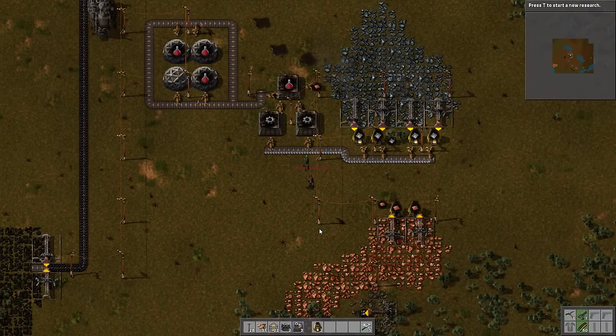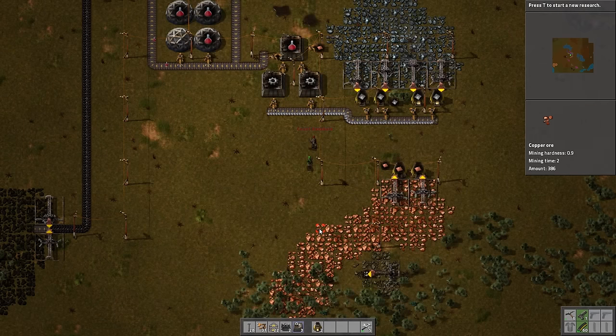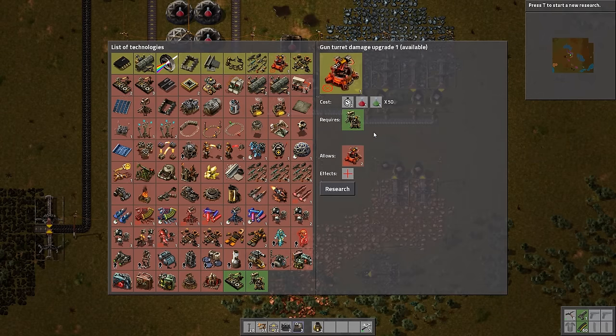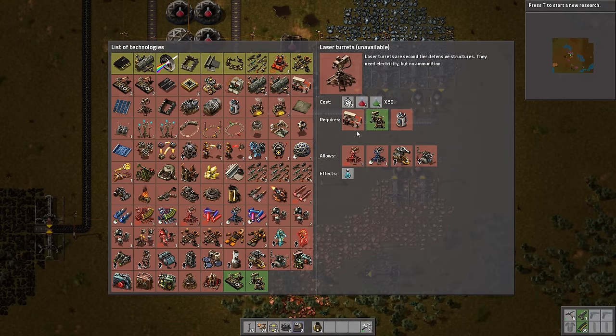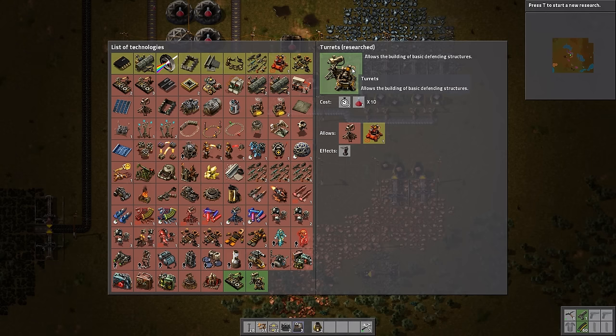Turrets have been researched. This is something I care a lot about because I don't like dying. We now have access to the gun turret, and it allows some other research — we can now increase gun turret damage, making the same bullet do more damage per shot. You'll also notice it allows laser turrets, but that's still red and not available. The laser turret has more than one base technology as a prerequisite: we also need batteries and lasers. Check the technology itself rather than just looking at what a previous technology allows — otherwise you'll wonder why you can't get lasers after just researching gun turrets.